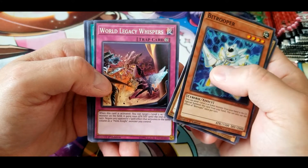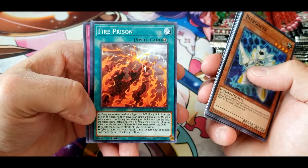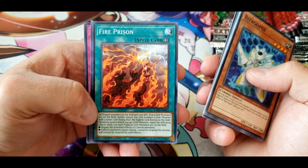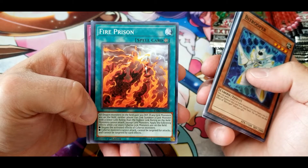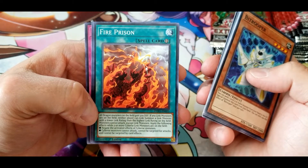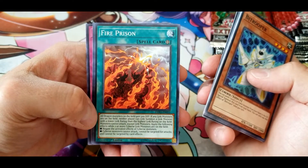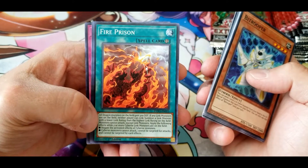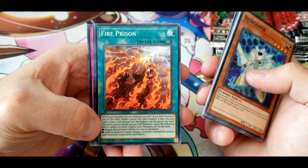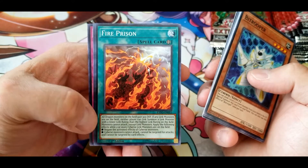Fire Prison: all dragon monsters on the field gain 300 defense. If any link monsters are on the field, neither player can link summon a monster with a lower link rating than the highest link rating on the field. Monsters cannot attack except link monsters. While two or more Cybers link monsters are on the field, negate the activated effects of Cybers monsters, and Cybers monsters cannot attack, cannot be targeted for attacks, and cannot be targeted by card effects.